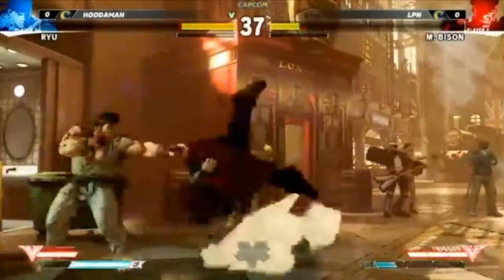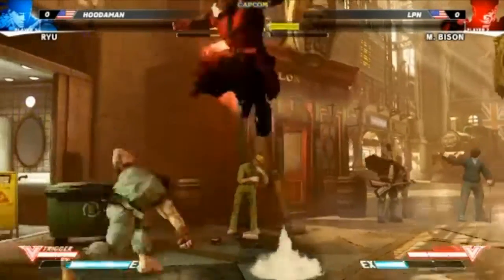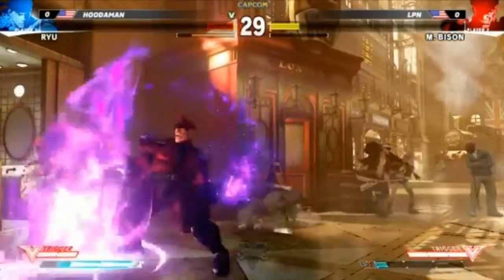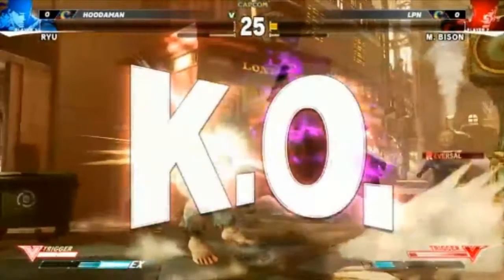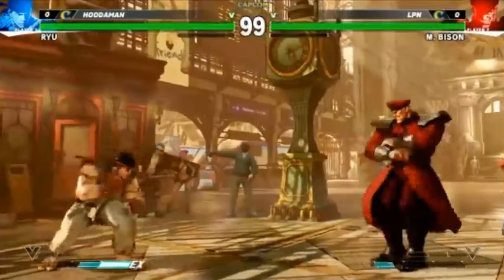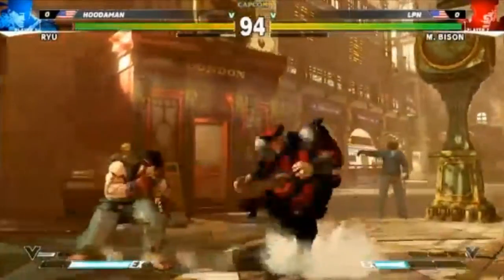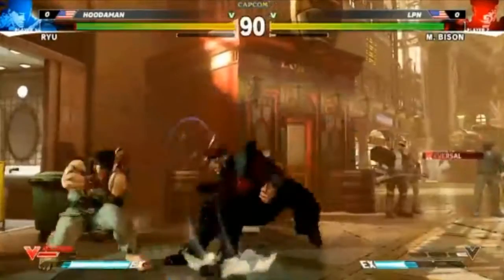He's using that move for pressure and it looks like he gets a lot of frame advantage afterwards. Nice reversal uppercut — that's not invincible though. As soon as you see that, he might have just been able to low jab into uppercut. He might be accustomed to not pressuring Bison as hard because in SF4 Bison had so many escapes — a lot of really good options to get out. This game, not so much. That standing fierce is cancelable — I don't know if LPN knows that because I haven't seen him cancel it yet.